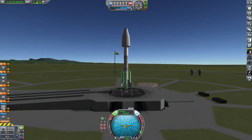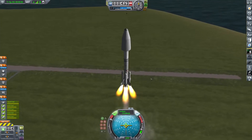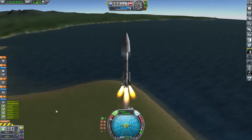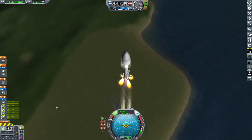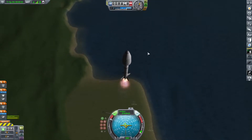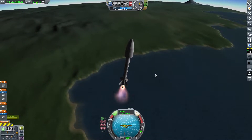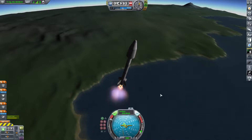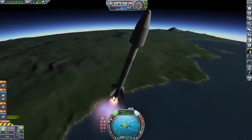Here we go. SAS on, RCS is on. Let's make sure all these engines are ready to go and launch. Let's just go straight up for a while. Sometimes you want to turn immediately so you can get a better angle, but I don't care about that right now. Plus we have plenty of liquid fuel so we can do that later. We'll ditch the solid engines and then do our turn. We've got to be careful though because we are going pretty fast. This engine isn't very good — I honestly only chose it because of how it looked. It's barely lifting the rocket.